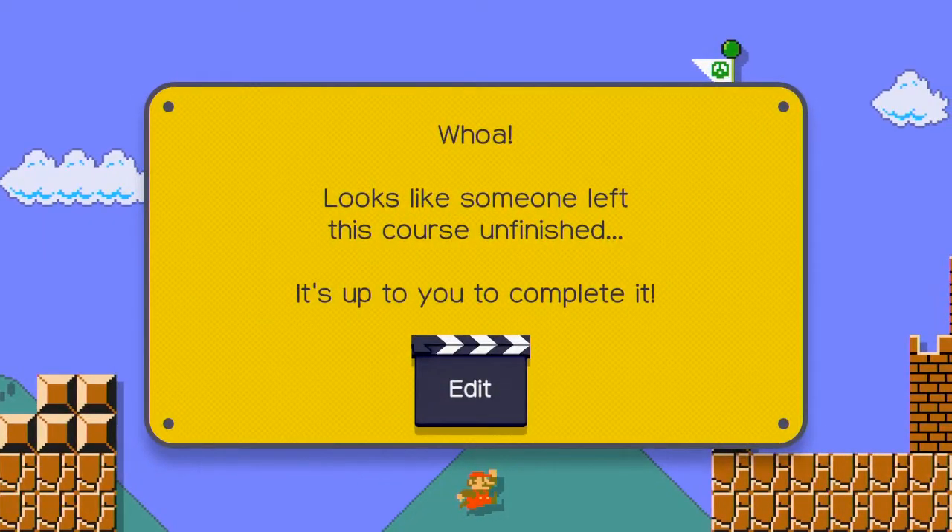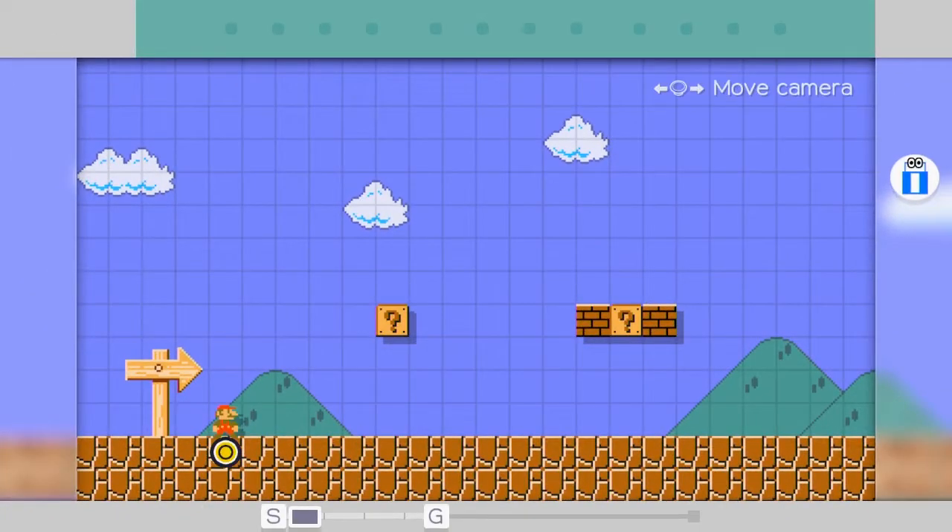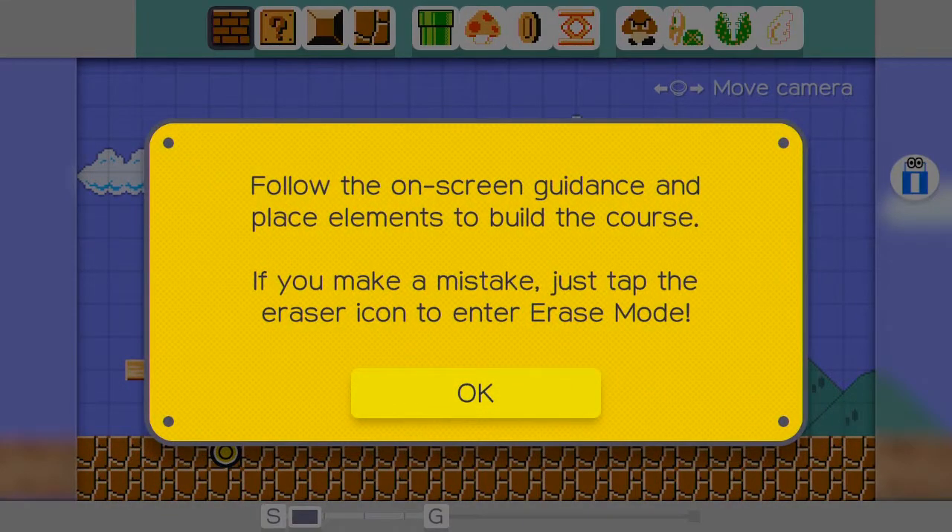Oh wait, wait, wait - whoa! Looks like someone left this course unfinished. It's up to us to complete it. All right, let's press edit. Here we are: follow the on-screen guidance and place elements to build the course. If you make a mistake, just tap the eraser icon to enter erase mode.